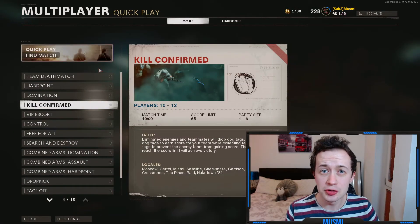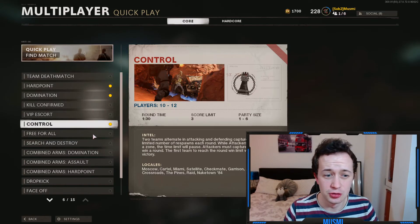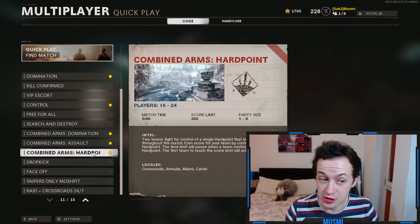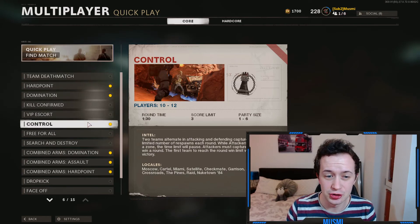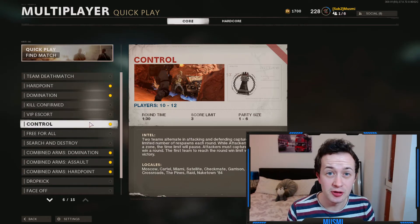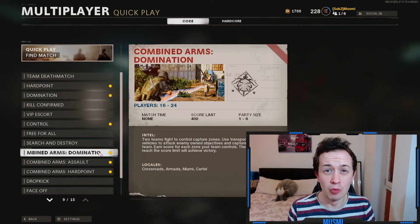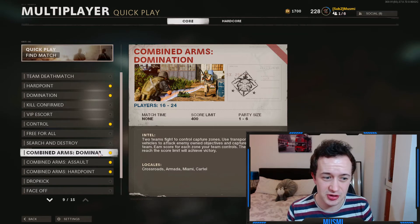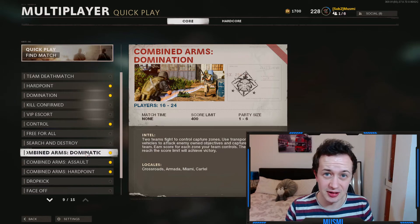In terms of what maps or game modes to play when leveling this gun up, the best ones are hardpoint, domination, control, combined arms, and sniper only mosh pit. The reason for hardpoint, domination, and control is you want a game mode where there's an objective, because that means there's not going to be as many enemies coming from random locations — in theory they should all be coming from predictable spawns or playing the objective, which makes your life a lot easier. For combined arms, the maps are generally bigger which favors snipers, and you've got objectives so enemies are more predictable.